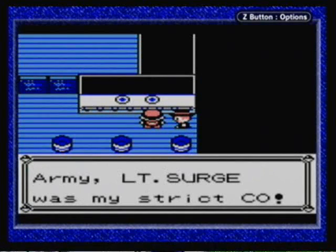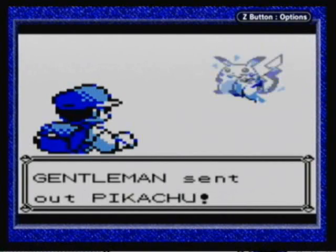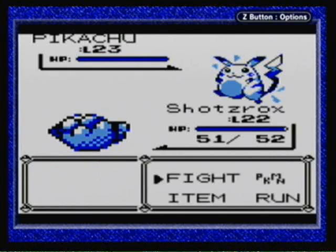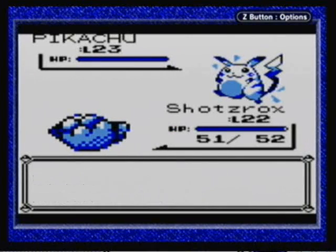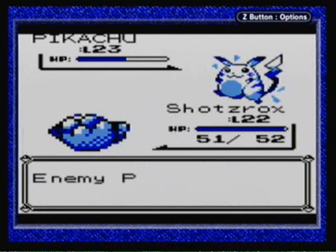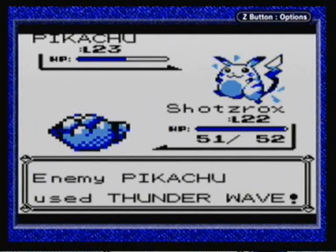Actually, I think I am going to use a Super Potion on Geodude, just so he can take out this next guy. When I was in the Army, Lieutenant Surge was my strict CO. Advanced Force joke. He just has a level 23 Pikachu — isn't this the same Pikachu that we fought inside the SS Anne? I think that one trainer also had a level 23 Pikachu.